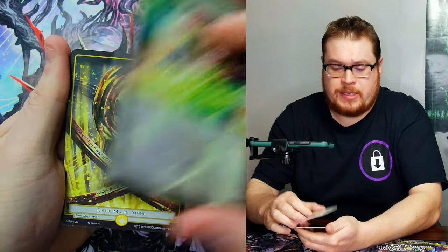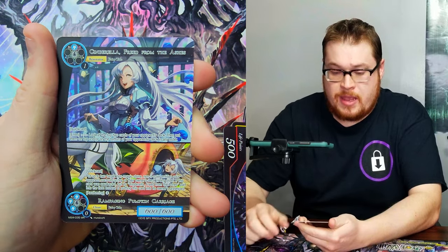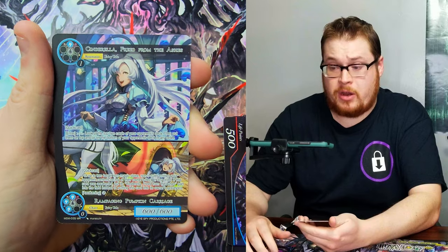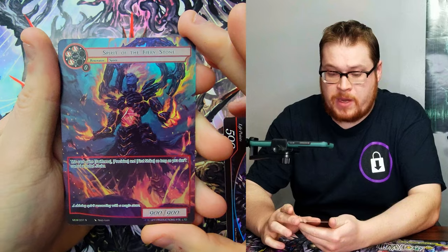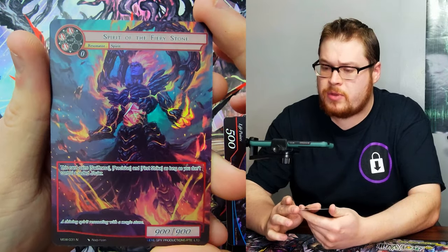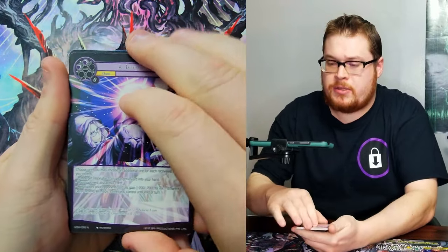First one, we're just gonna skip to the back like we do — into the light magic stone — and then, very nice, Cinderella! Just a normal version but it's a $12 card from the last video, so I'll take that. Behind it, a normal Spirit of Fiery Stone. I haven't gotten this one, at least not in a foil or anything. That is a sweet looking card — that's dope.